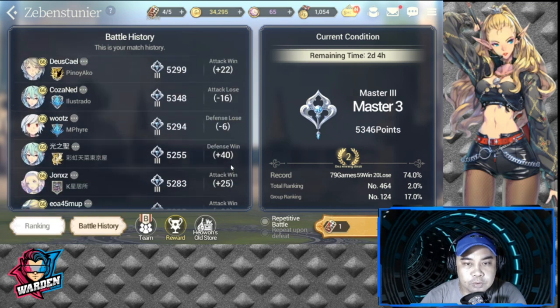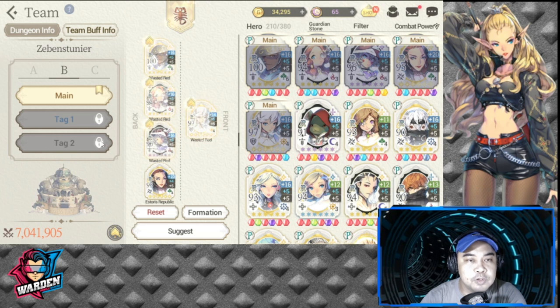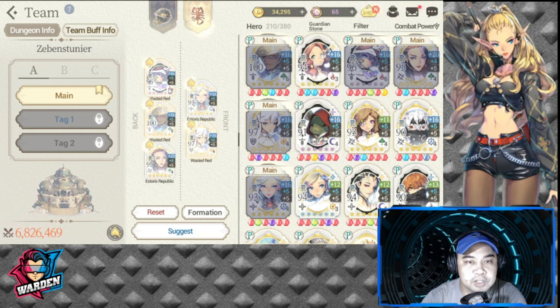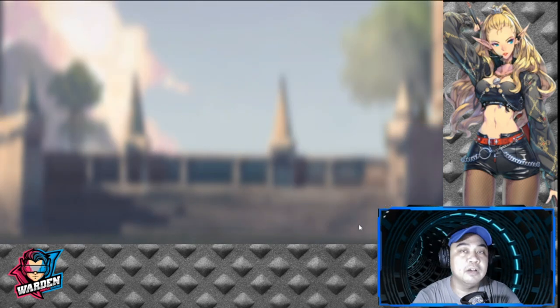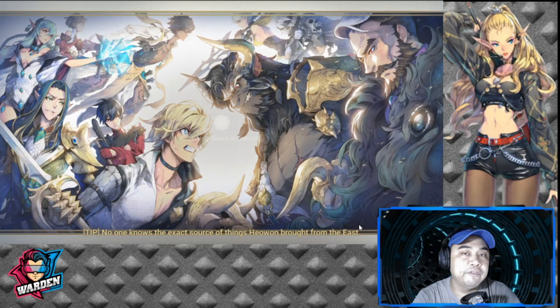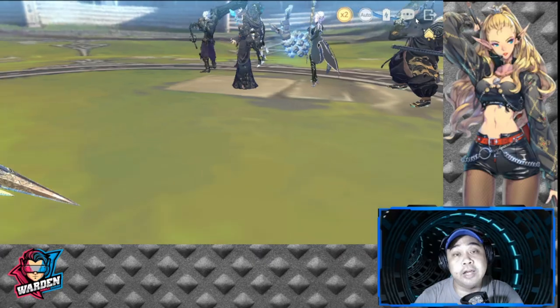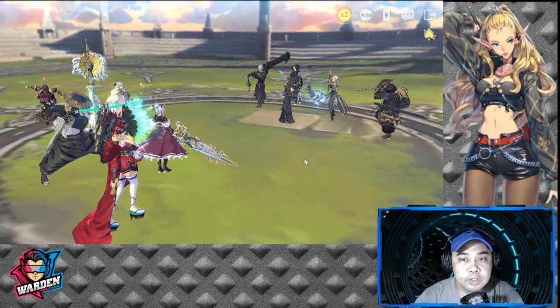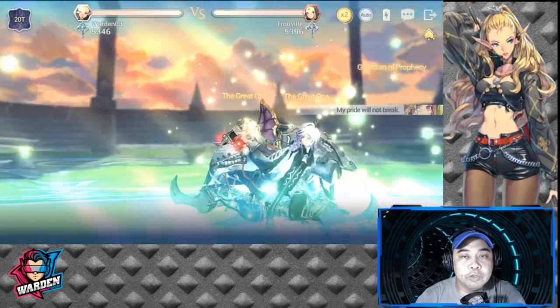I'm still at Master 3, so I'm going to use the defensive type with Annie, Rudely, Janai, Garf, and Shell. I've been playing this team and the offensive type since this morning and climbed to Master 3 so far. I'm aiming to reach Master 1 so I can rank with this team.